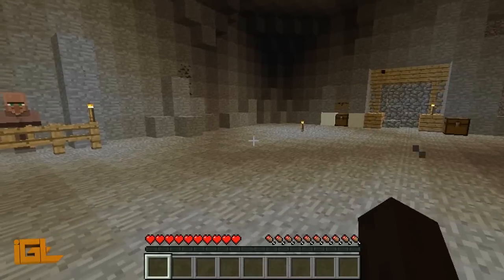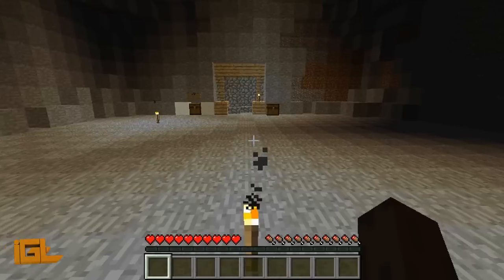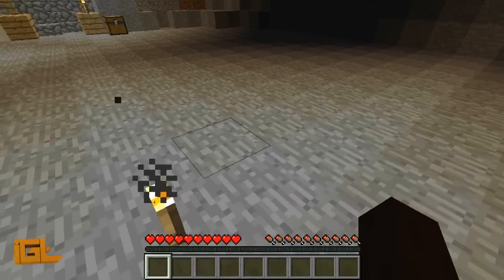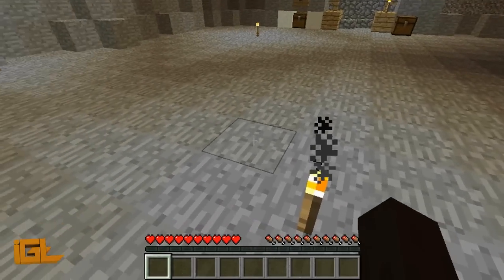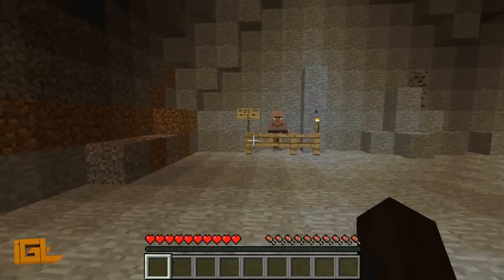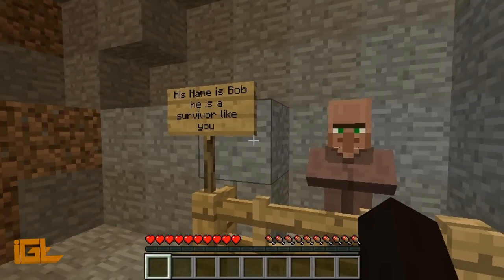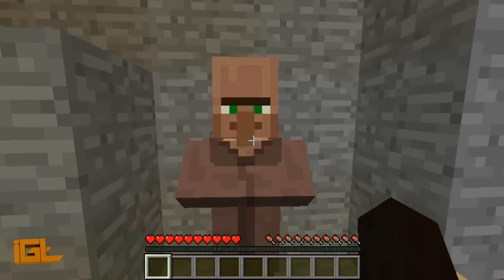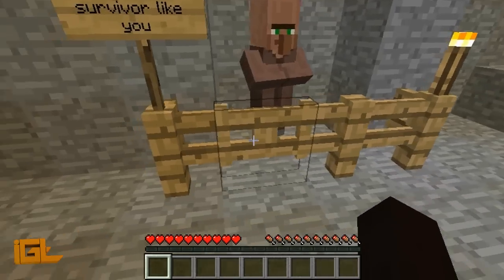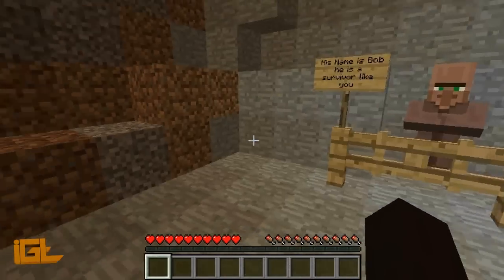It's got a bunch of challenges, and I'll put those up on screen as they come up. There's not really any introduction to this map. I saw this guy over here — his name is Bob, he's a survivor like you. I don't want to let him out, so he's going to stay there.